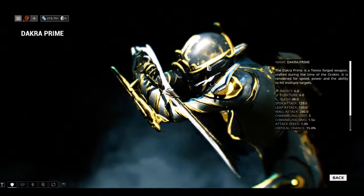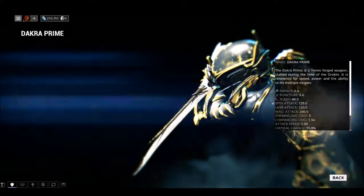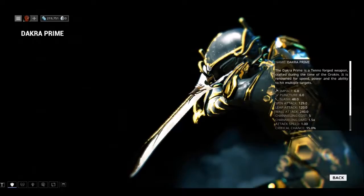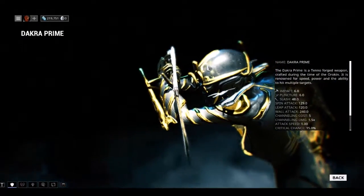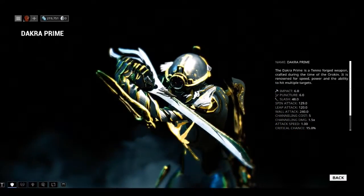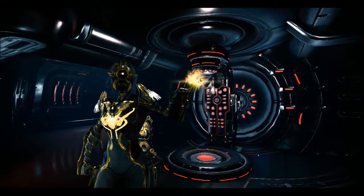Docker Prime's handle drops from Tower 4 Interception, rotation C — meaning the fourth round. And that's it for the Docker Prime.